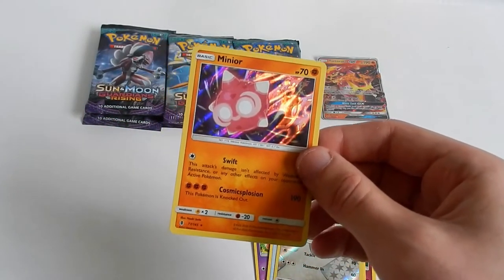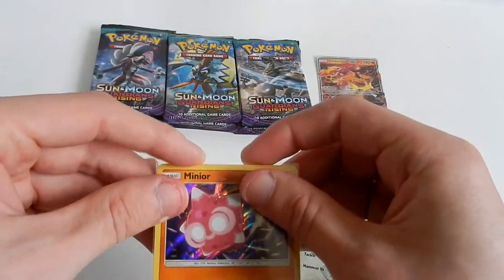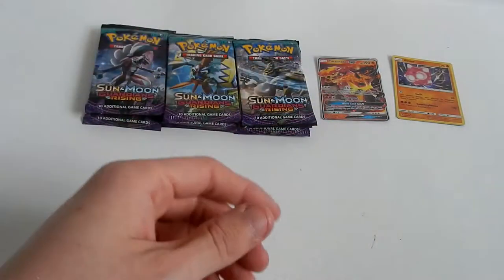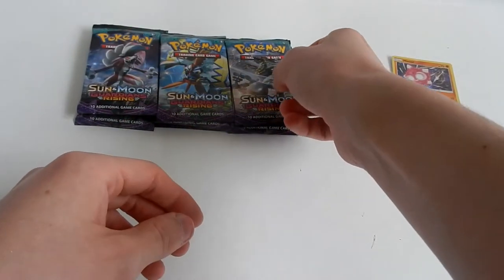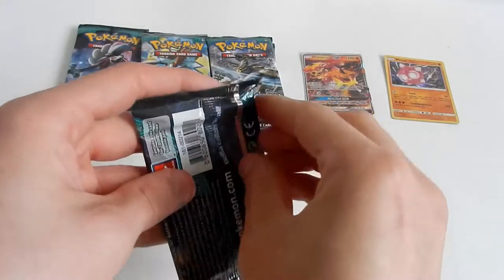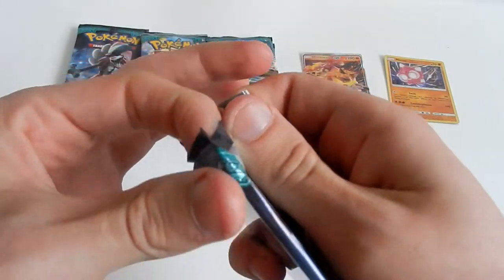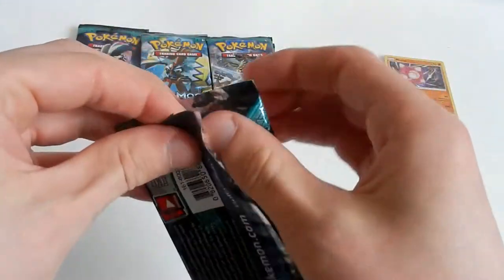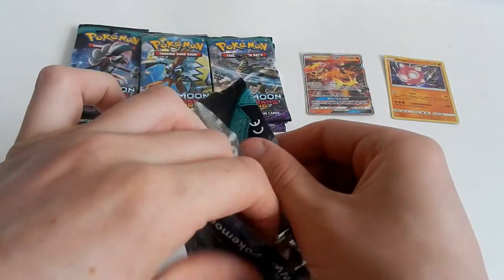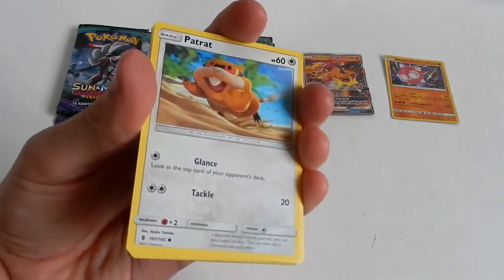I did pull Minior in one of my Japanese booster box openings — link is in the iCard. And I did not know his name. I didn't know many of their names when I opened them up in my Japanese booster box openings. I called Komala a koala, and I think I got Mallow full art in one of the boxes. Playlist is in the iCard and in the description if you want to laugh at my terrible openings of wonderful Japanese booster boxes.